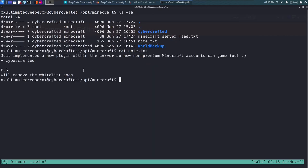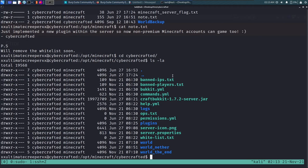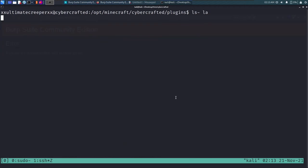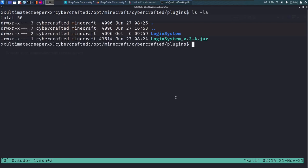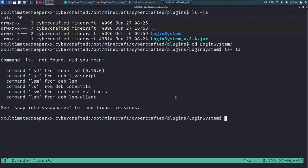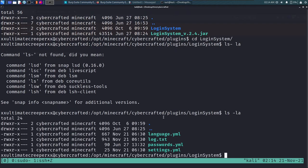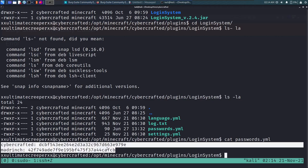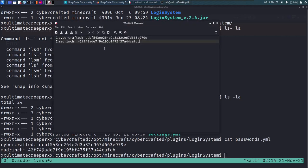There's a note in the Minecraft folder saying there's a new plugin in the server. We find the first flag. Going into the cybercrafted folder and then the plugins directory, we find a 'LoginSystem' plugin. Inside, there's a passwords.yml file. We cat it out and see usernames 'cybercrafted' and 'mandrange' with their password hashes.